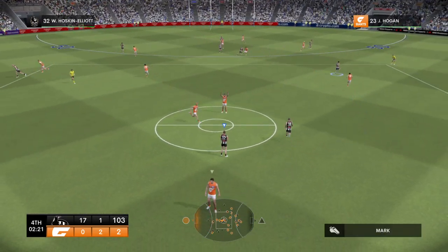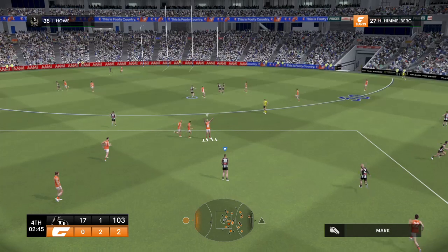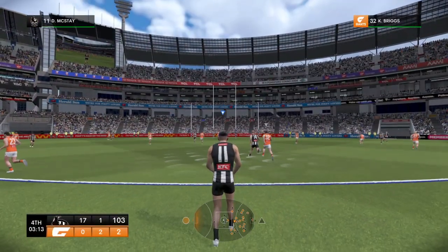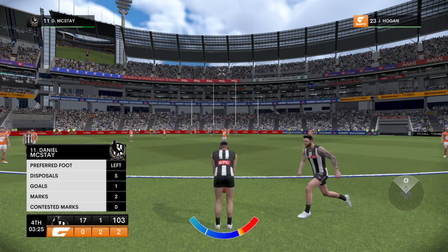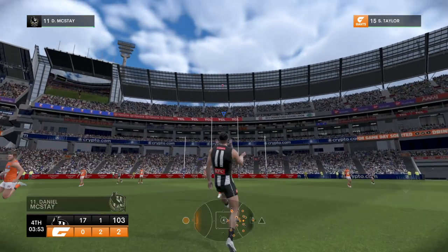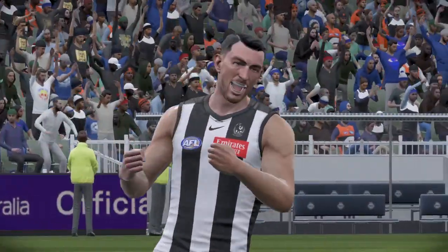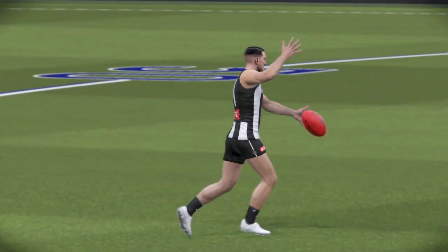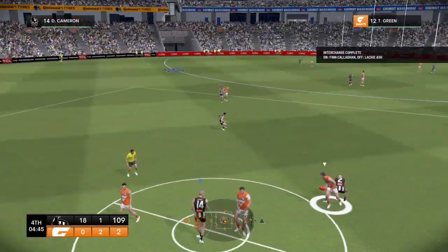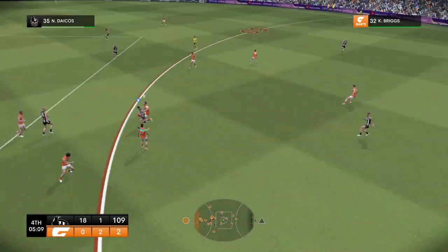Hoskin-Elliott. They're a delight to watch. Howe presents in space. Delivers it inside 50. McStay can go back and shoot for goal. The Pies are keen to make the absolute most of this — and why not? Looks good off the boot — he's got it. And with that ball beautifully in there, they're hard to defend at their skillful best. The Giants are having a nightmare. Cameron has rucked tirelessly — he's not one to take a backward step. By hand, Dacos gets in the way.